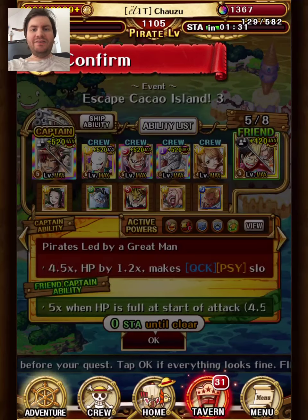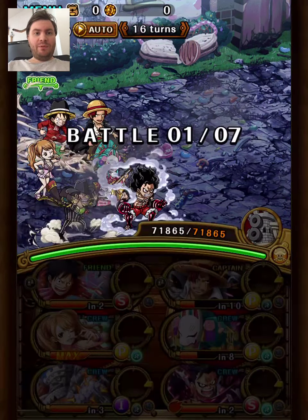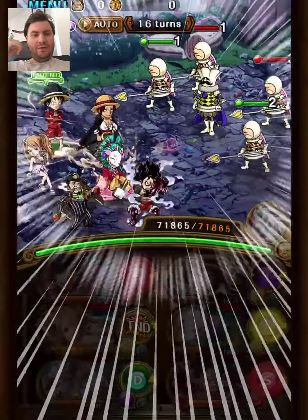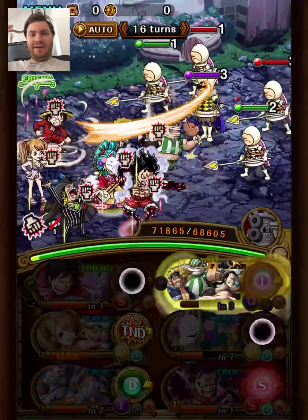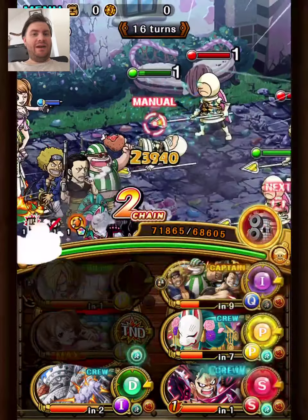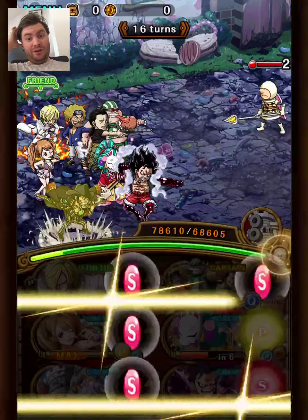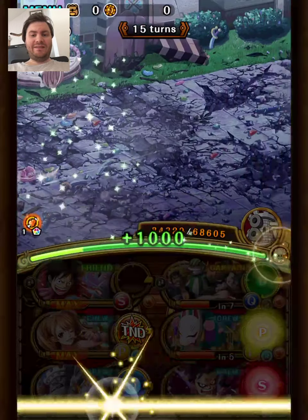Hey guys, Chouse here. This will be my second team for the Escape Kakao Island, doing the Sanji, Pudding, and Kapon Chopper Man mission. I want to keep it as accessible as possible — Snake Man is easy to reroll for and has been around a long time. Makono is not required, just a nice extra if you have her. Kapon is available for 50 medals in the coin shop — definitely pick him up if you don't have him. This Pudding was recently available as free to play, and Kolo Komorosaki is also free to play.